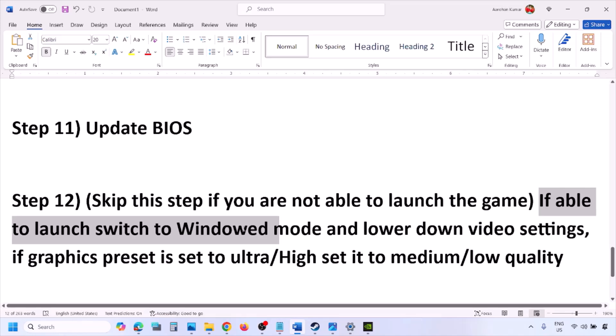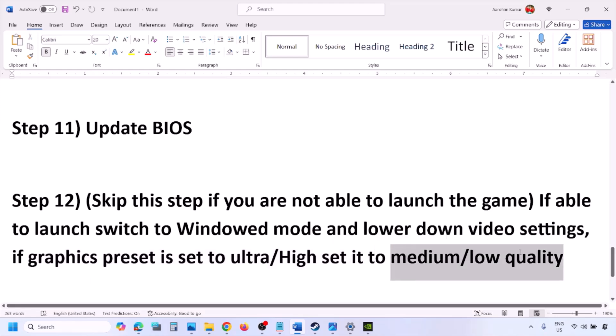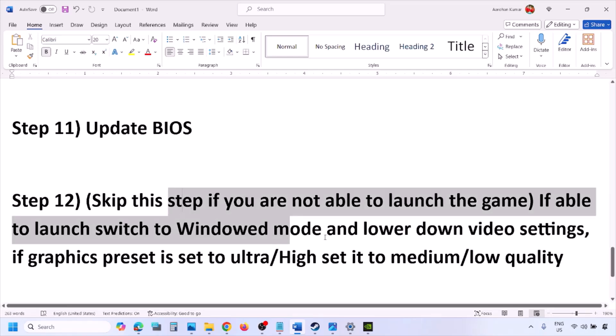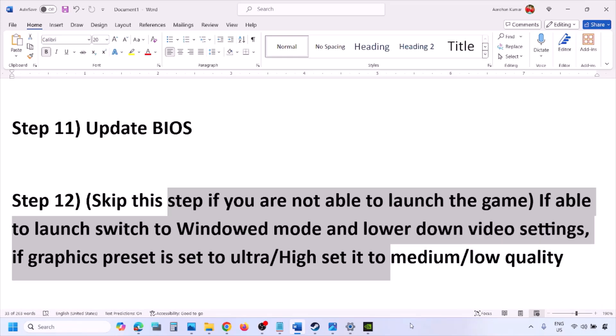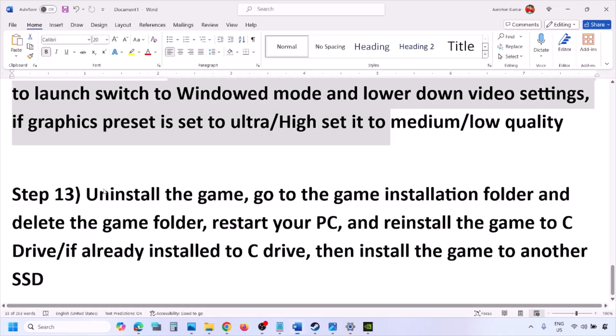You can skip the next step if you are not able to launch the game at all. If you are able to launch the game, switch to windowed mode and lower the video settings — for example, if the graphics preset is set to Ultra or High, set it to Medium or Low quality. Also try turning V-Sync off or on, and make changes to the graphics settings to lower them, then check.